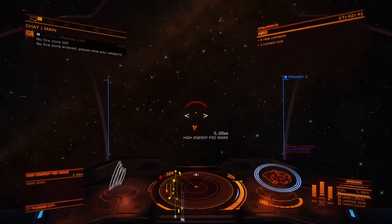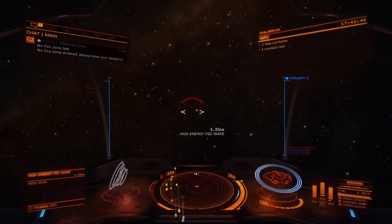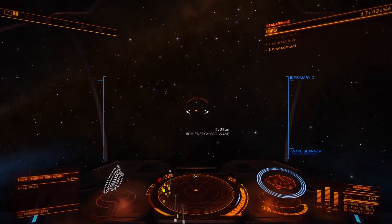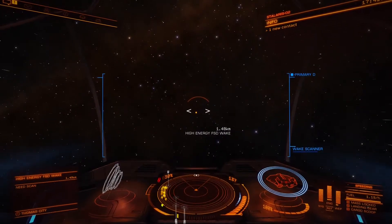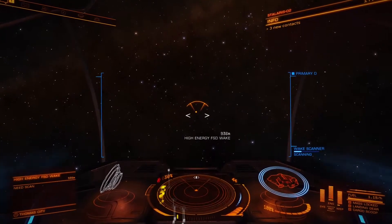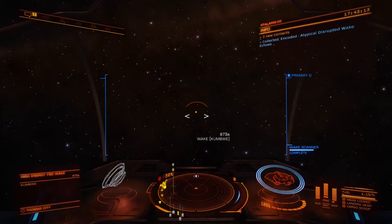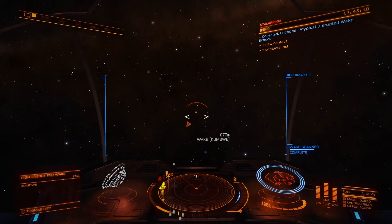As we get there we're going to power down and stop. We're now within three kilometres, and I'm hoping I'm still outside of the no-fire zone, otherwise I'll get a warning for using the wake scanner as they see it as a weapon. I'm going to begin the scan — as you can see, the scanning interface comes up and it's starting to fill up. Boom — as you can see in the top right it says 'Collected: Atypical Destructive Wake Echoes.'